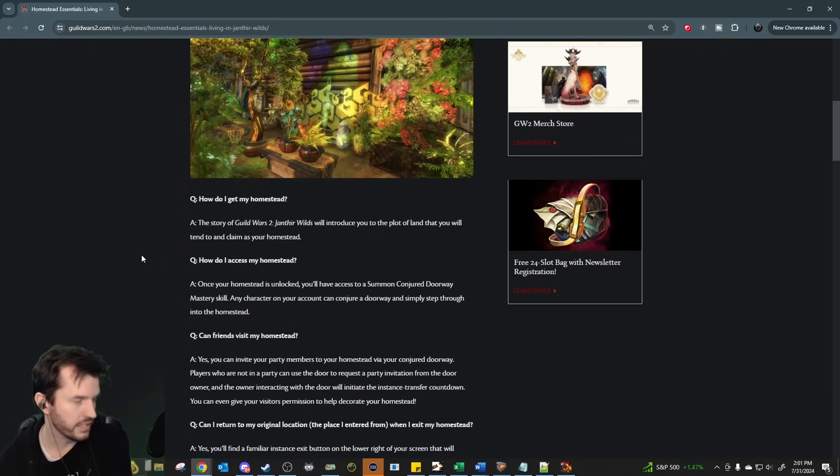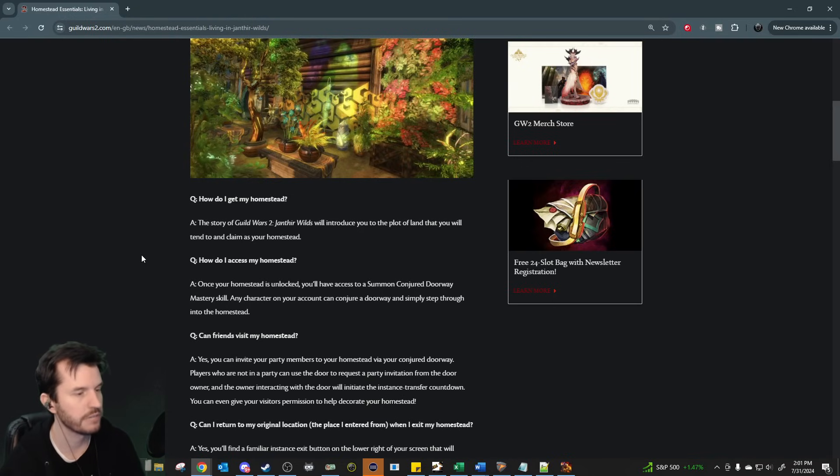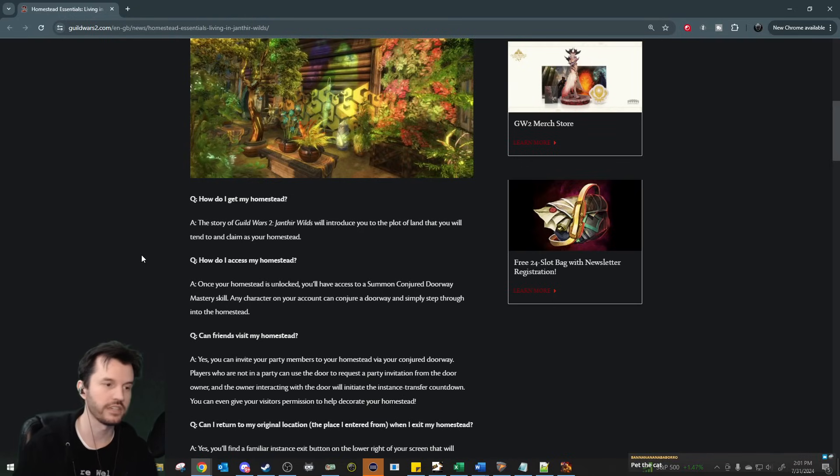How do I get my homestead? The story of Guild Wars 2: Janthir Wilds will introduce you to the plot of land that you will tend to and claim as your homestead. Not really a big surprise — you'll go through the story as they present it, and you'll be given it at some point during the main questline.